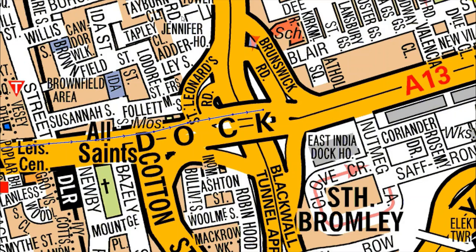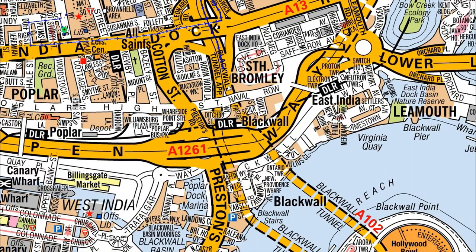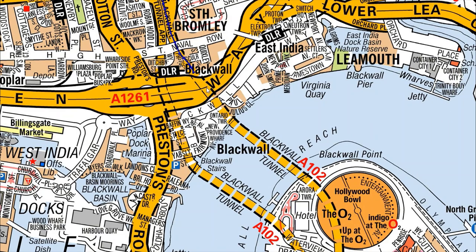What we need to do is go up this road here and enter the tunnel through here. Now we are underneath and going into the Blackwall Tunnel. Once you see these broken lines, you are officially in the tunnel. Once you're in the tunnel, remember you can't come out until you see the tunnel approach.